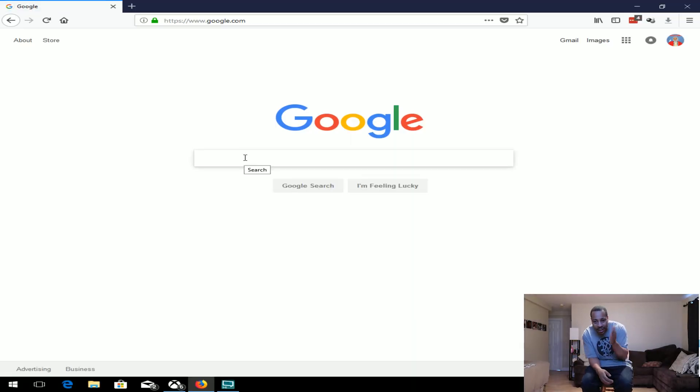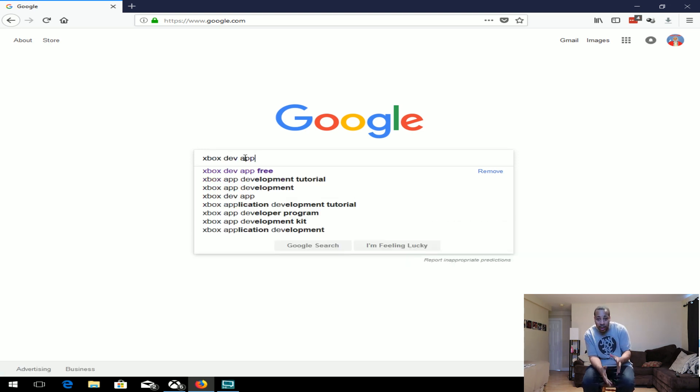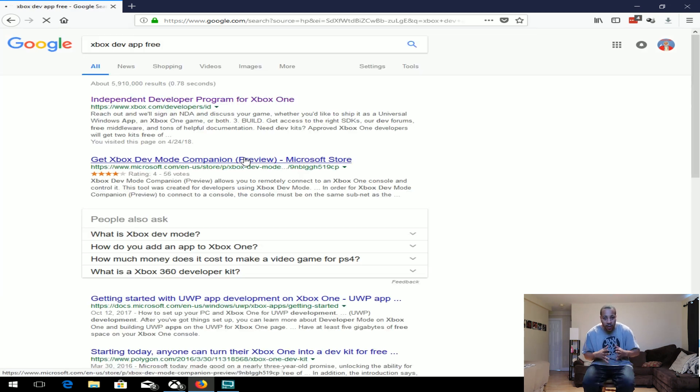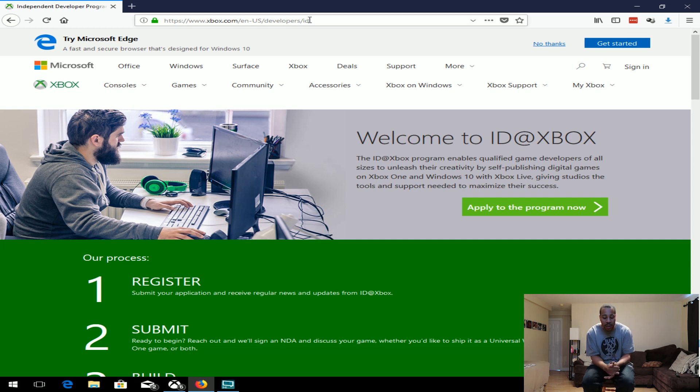We're gonna start out first. To get your free dev account, what you need to do is go to Google and type in 'Xbox dev app free.' The first link will say 'Independent Developer Program for Xbox One,' which will take you to the website where you're going to register. Use the same email address that's associated with your Xbox Live account. Once you go back to the dev app in the store for the Xbox One, you'll be able to download it for free — or you can just pay for it. It doesn't matter. If the link doesn't work later on, that's on you.